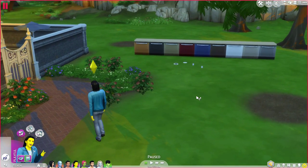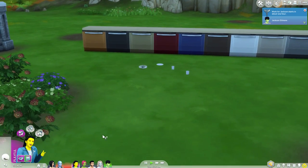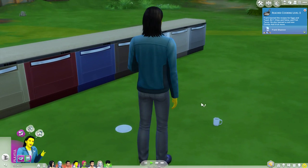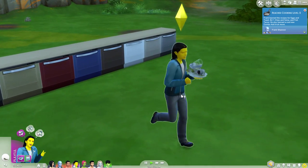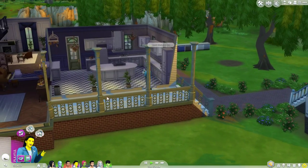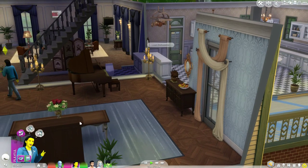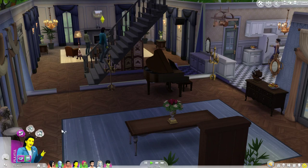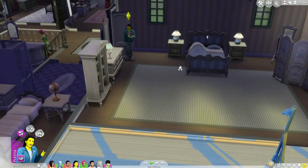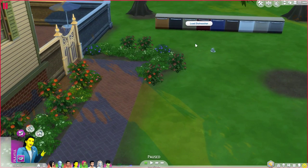The very last thing I wanted to do was try out these dishwashers. We're going to tell Julian to clean up the dishes outside since he's already there. Let's try out this new dishwasher — I'm excited! But wait, he's going inside to do the dishes even though I have a dishwasher out here. I told him to stop. I'm going ahead and dragging his dishes outside — this is crazy. Let's see, maybe that's what I did wrong.